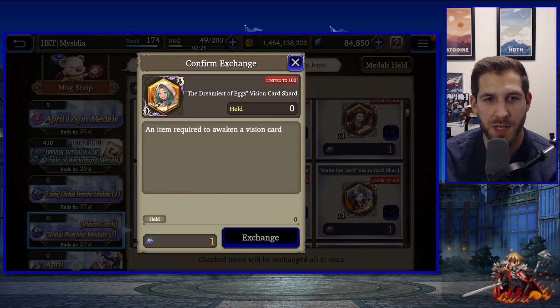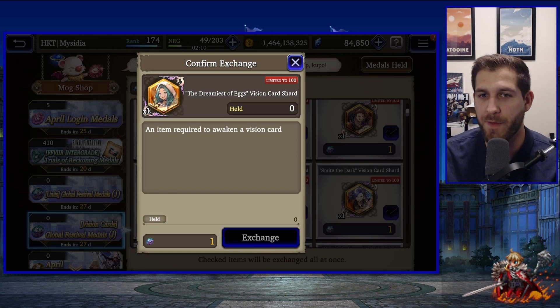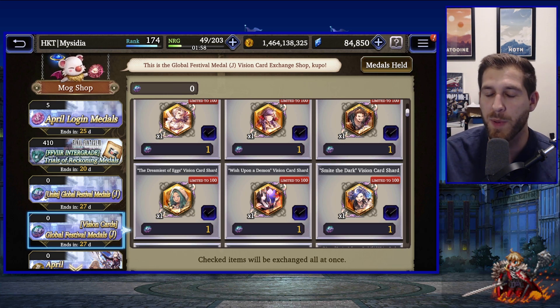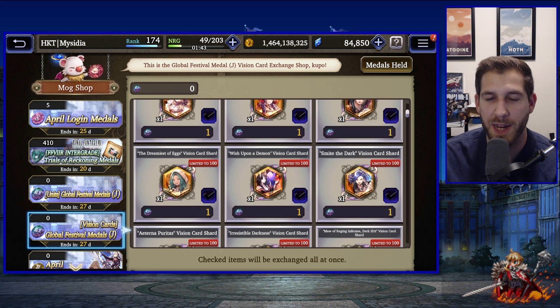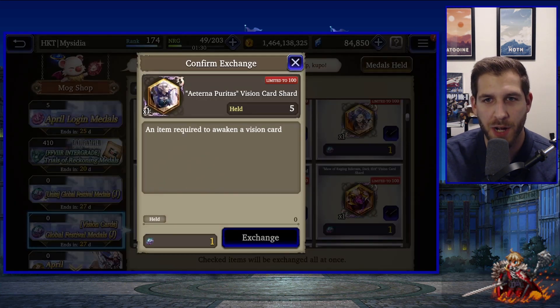'Wish Upon a Demon' gives 20% AOE resistance, and its bestowed effect gives 20% spirit penetration — a very powerful and uncommon effect on vision cards. Being able to give spirit penetration to magic lightning units is really great. Esther's 'Dreamiest of Eggs' gives slash resist penetration plus 20% single target resistance for the whole team — a slam dunk lightning vision card for any lightning slasher. Both Ibara's and Esther's cards are very interesting options for lightning teams.